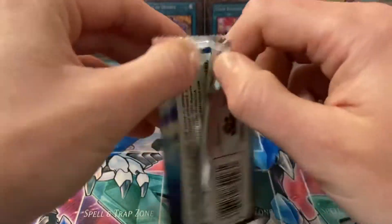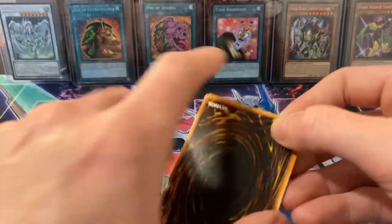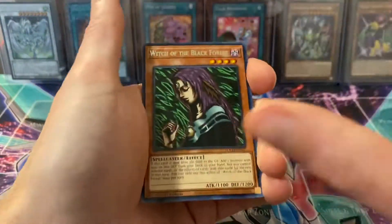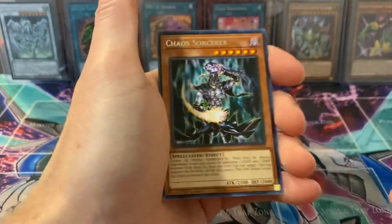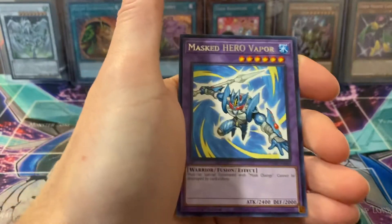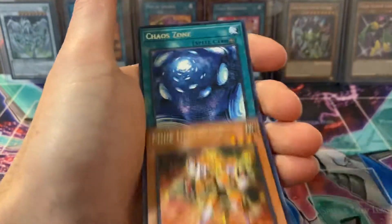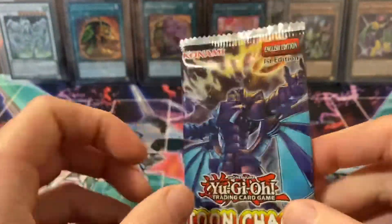Second to last pack — I need one more ultra, that'd be sick. So I got these packs for $4.99 at Walmart. Witch of the Black Forest, Supervise, Chaos Sorcerer, and Fright Fur. Master of Vapor, Code Generator, and Chaos Zone. Last pack — come on, magic. Is there an ultra? That'd be sweet.